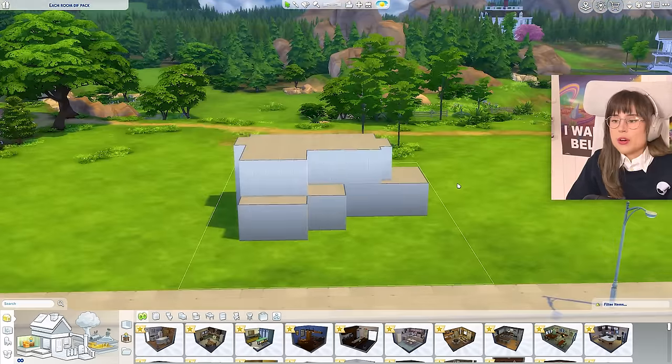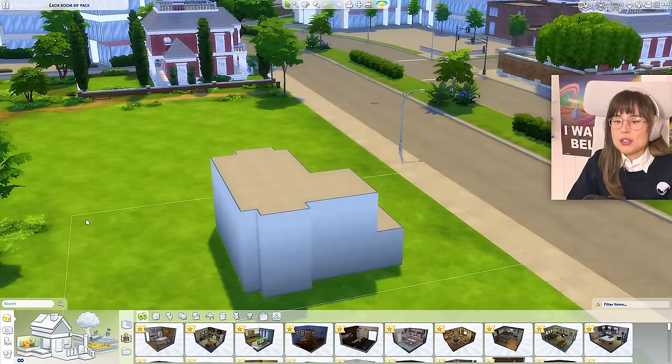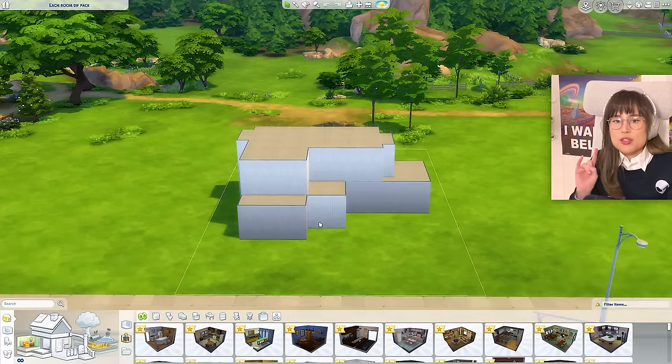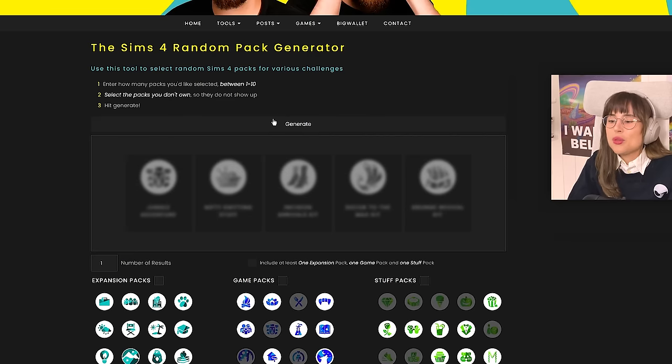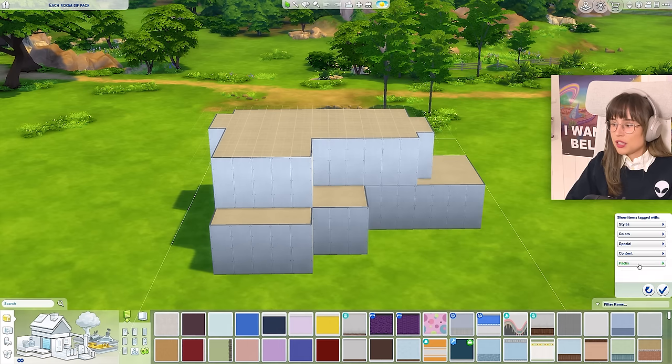We're going to start with the exterior of the house and the front garden. The back garden is going to be its own challenge, and I promise to remember to do the back garden because I didn't do that in my first build. Let's generate — and please, for the love of god, let it not be a kids pack. Okay, one, two, three — Island Living! Okay, is that good or bad? I don't really remember.